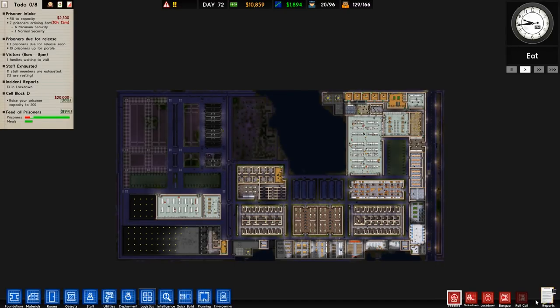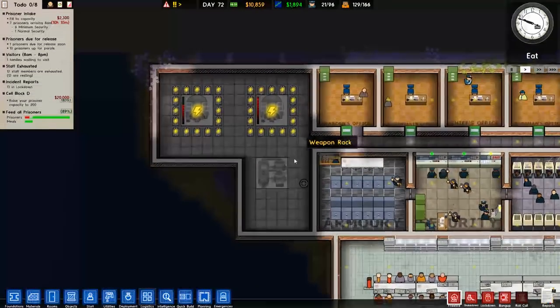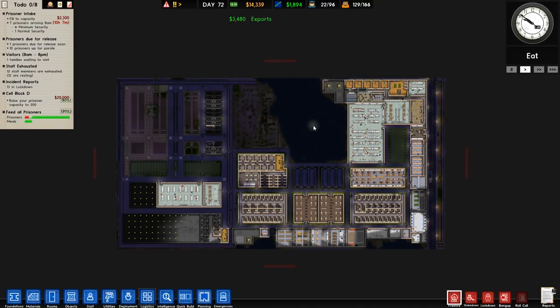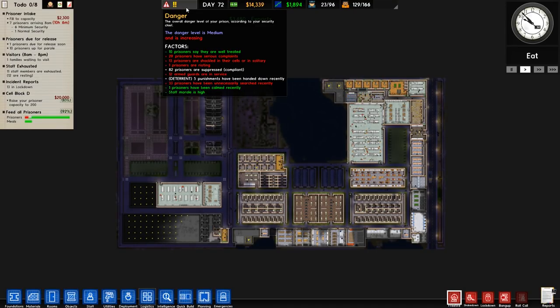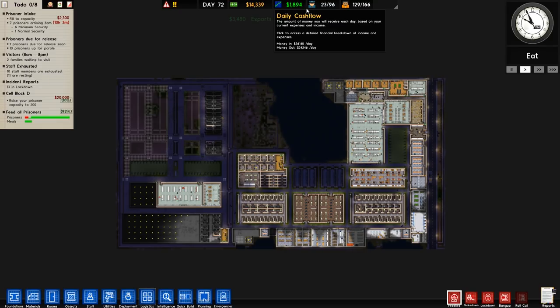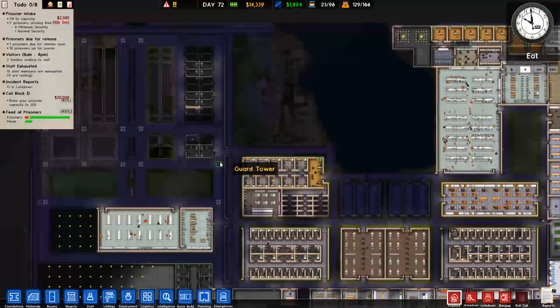Welcome back to Prison Architect. In the previous episode we were recovering from a series of unfortunate events bestowed upon us by the gods of the game, and it didn't go so well. But as you can see now it's not too bad. Danger level is slowly going up but overall it's quite low. We've got 14 grand in the kitty, receiving 1800 plus change, with decent intake and everything else.